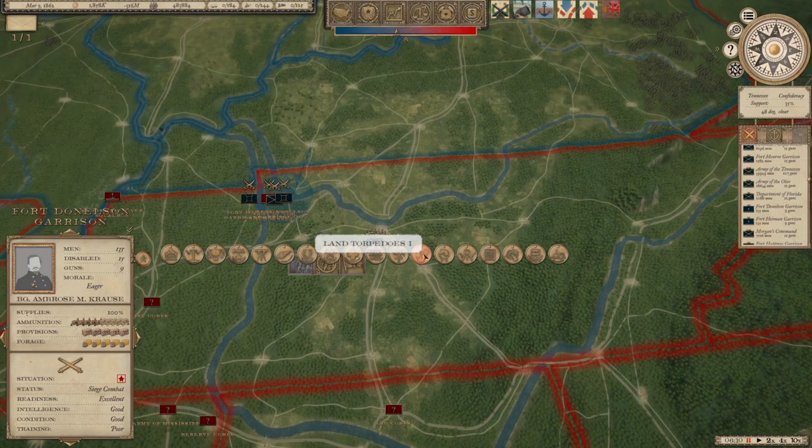Land torpedoes — the tooltip says anti-personal explosive, a barbarous subterranean booby trap to hit enemy movement. So when you're withdrawing or retreating it forces the enemy army to be cautious and can't chase you. Partisan brigades I don't really use much — it's essentially using unconventional cavalry to harass the enemy, useful for raiding parties, but I never really use raiding parties all that much.